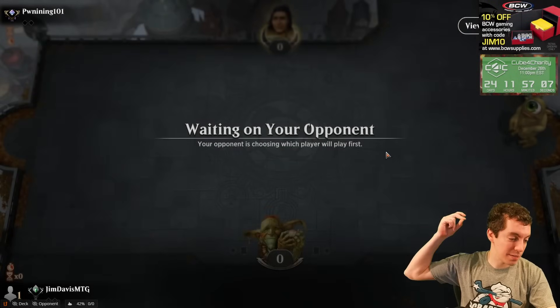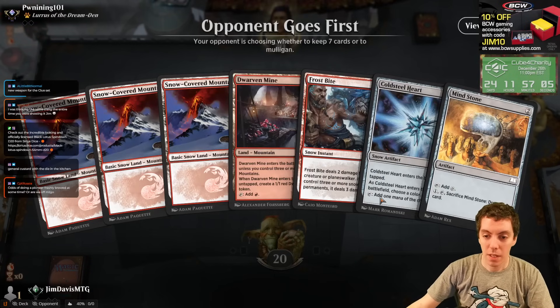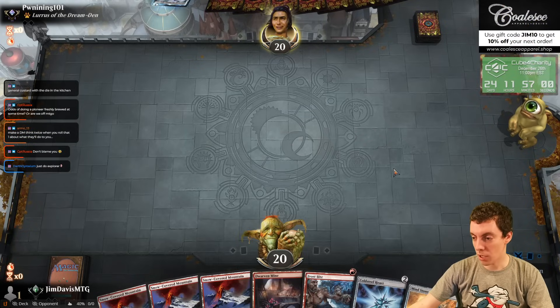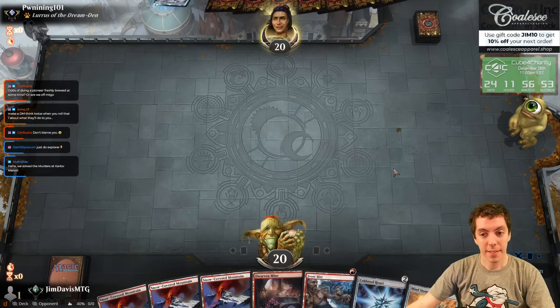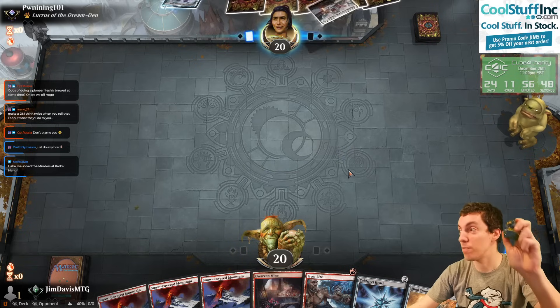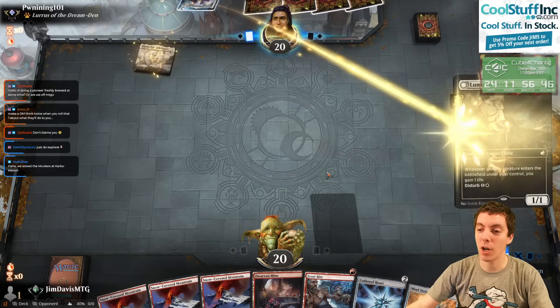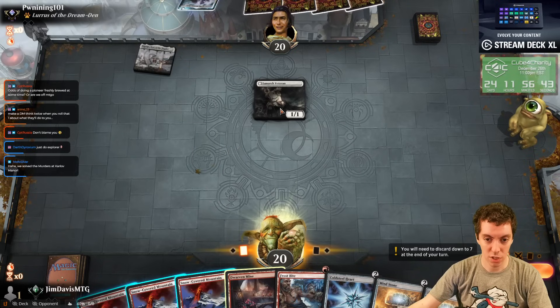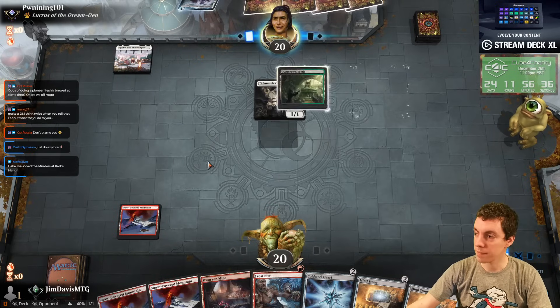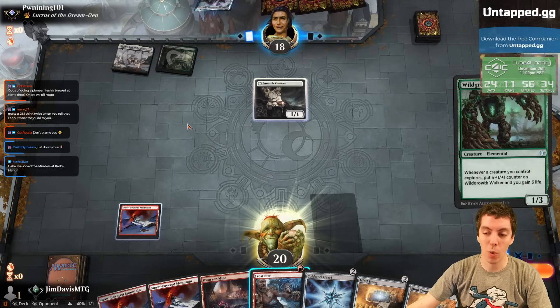Alright, let's rock and roll. Perfect hand to keep. Opponent's playing Lurrus. No Smuggler's Copter on Arena yet unfortunately — obviously just unbanned in Pioneer and Explorer. Murders at Karlov Manor. Alright, so Lunark Veteran. Opponent mulliganed to 6. I feel like killing the Veteran is not that important, just going to say go and see what the next play is. Oh, it's a Wild Growth Walker deck. That's bad because our Frostbite can't currently kill this, and if they have an Amelia, we just lose.